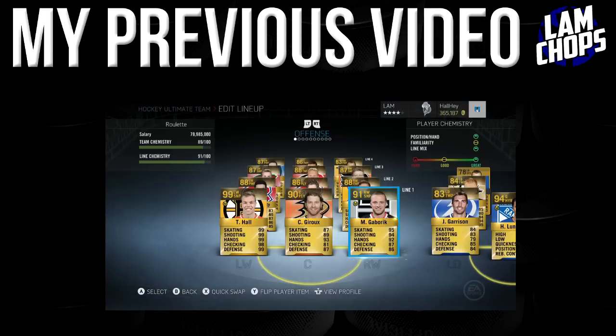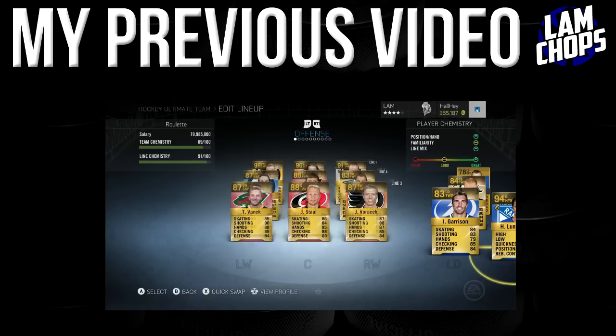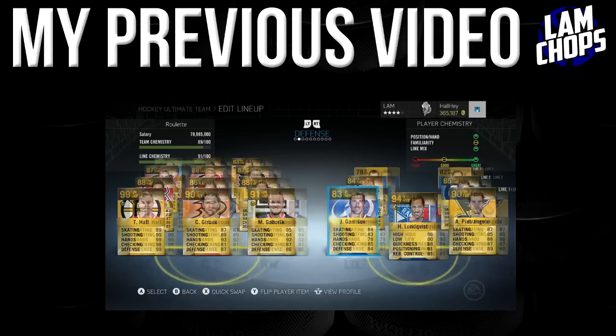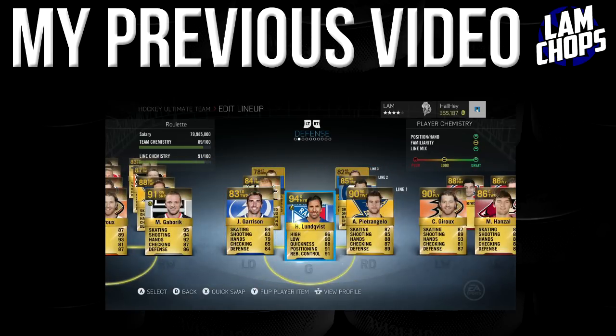Let's see how the team looks — Jesus Christ guys, look at this team, it's actually filthy. Our first line is looking really well, it played really well for us last game, and our second, third, and fourth lines really do compete against most teams. And now with our goalie Henrik Lundqvist in there — I bought the cheap one.